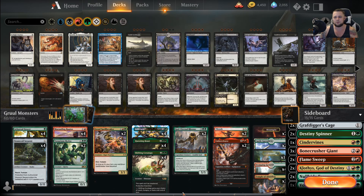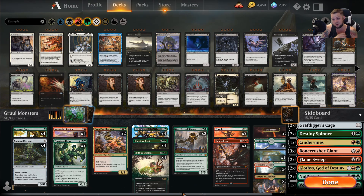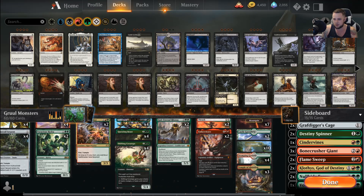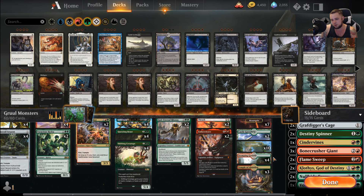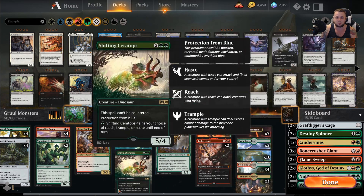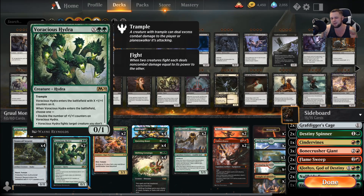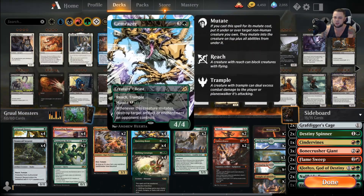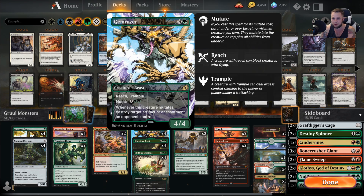I've been trying this list out, and early on I'm having some success with it, so hopefully it doesn't suck during this recording. We're running 26 lands, which for Arboreal Grazer is still kind of light. But I don't think I'm going to go too heavy on this either, because the curve is relatively low — especially considering this can be a 3-mana card.